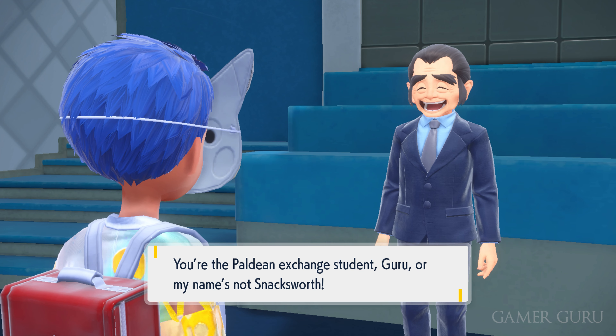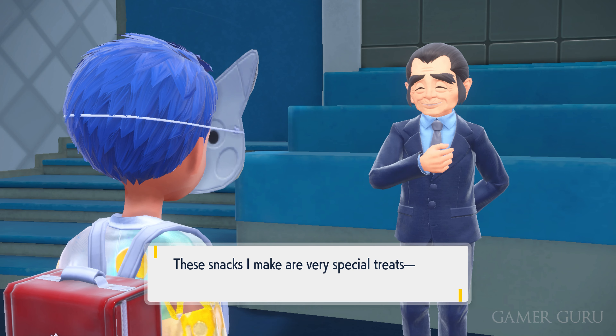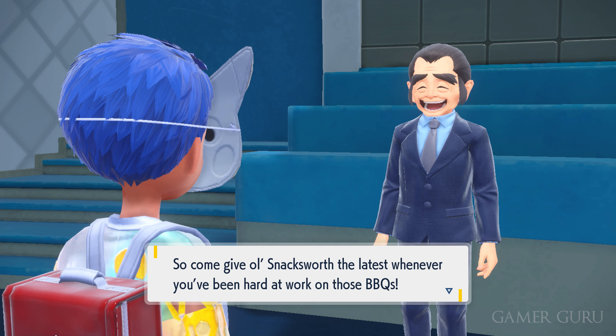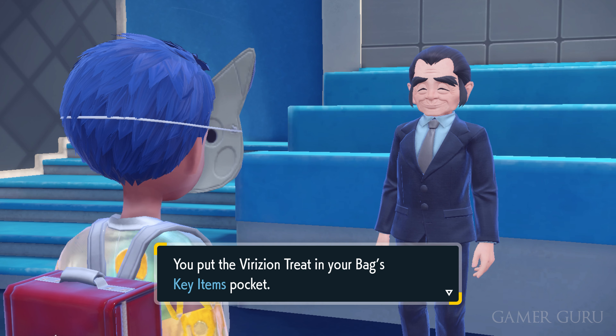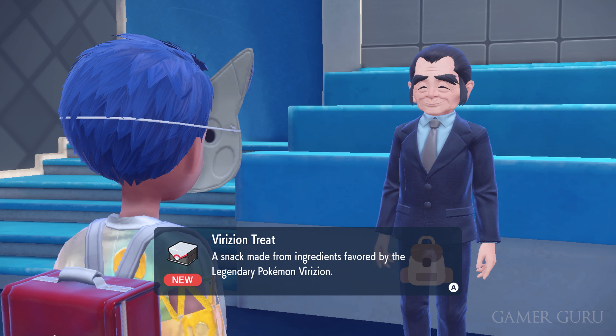Snacksworth will give you clues to the location of the legendaries in the post-game of the DLC. However, he will only give you one clue randomly after each 10 of the BBQ quests you complete. All of the BBQ quests you've completed up until this point will count for this, so each 10 quests you've completed he'll give you one clue to one of the random legendaries.